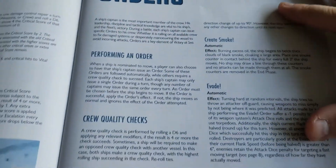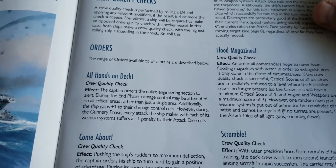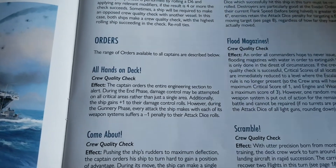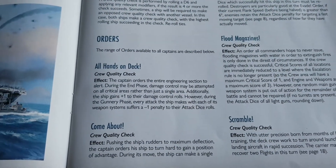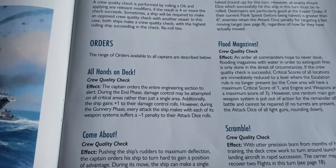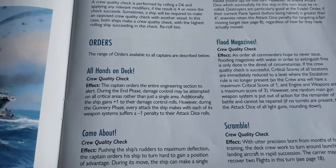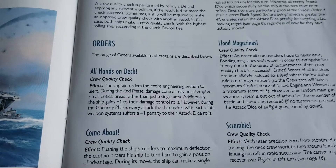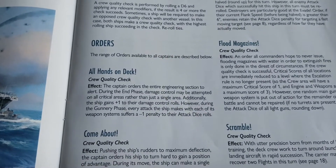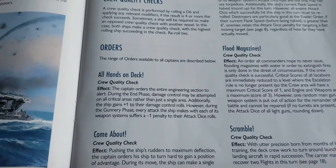The first order is All Hands on Deck, which requires a crew quality check — roll a four or higher. The captain orders the entire engineering section to alert. During the end phase, damage control may be attempted on all critical areas rather than just a single area. Additionally the ship gains plus one to their damage control rolls. However, during the gunnery phase every attack the ship makes suffers a minus one penalty.